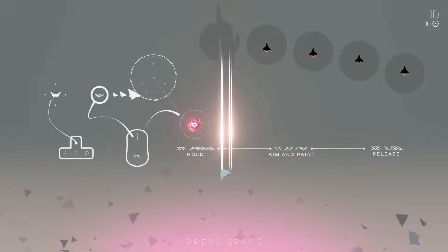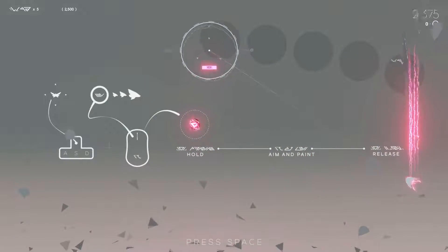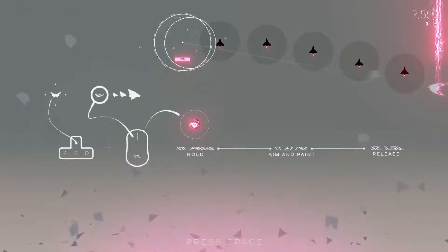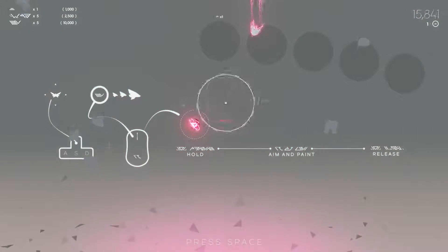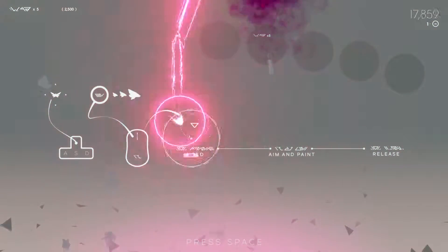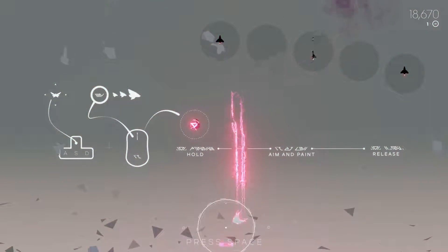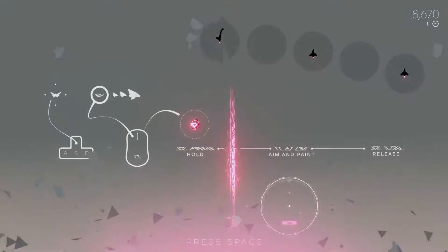The controls are fairly simple. You click where you want to go. Your tail destroys things, but it seems that the main point is for you to try to dive through them like that, and you get points. I'm not really sure what goes on beyond that, because it's a very fast-paced game, and it seems that that's all we're really focusing on. So I'm going to go ahead and press space and get right into it to show you guys what I mean.